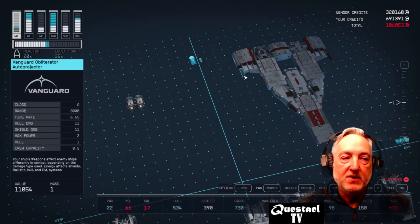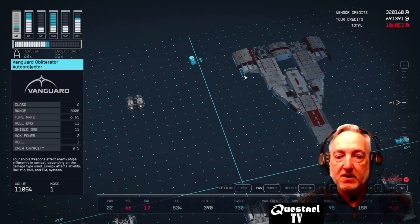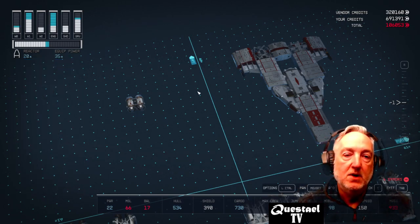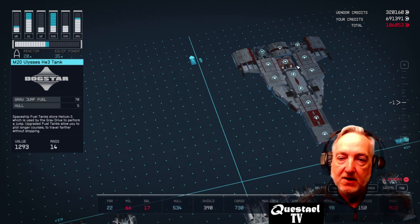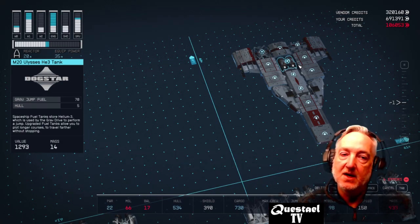On the outside I put the Vanguard Obliterator Auto Projector — it's an A-class weapon dealing 11 hull damage and 11 shield damage with a max power of 2. We're probably going to have to reconnect this in a minute because it won't auto-connect down here. I put the M20 Ulysses helium tank on the bottom there.